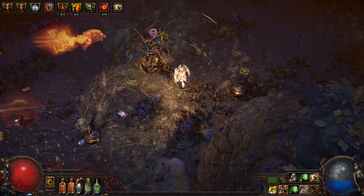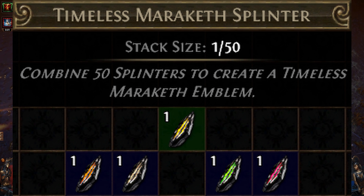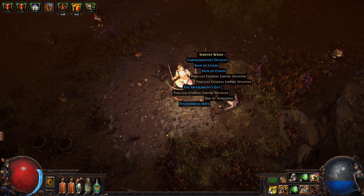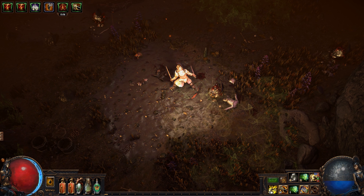In addition to normal rewards for killing monsters, monsters in the Legion drop items called splinters that can be combined to form an emblem related to the specific Legion they represent. To see all of the Legion expansion's content, you'll have to assemble several emblems from all five of the different Legions.